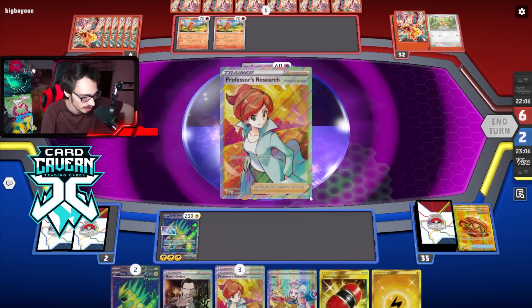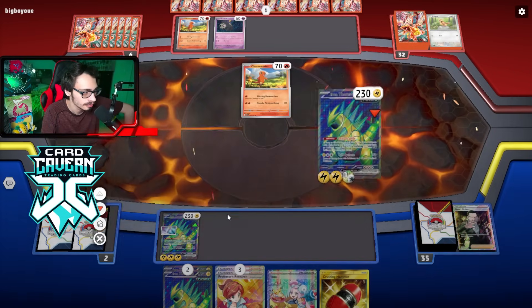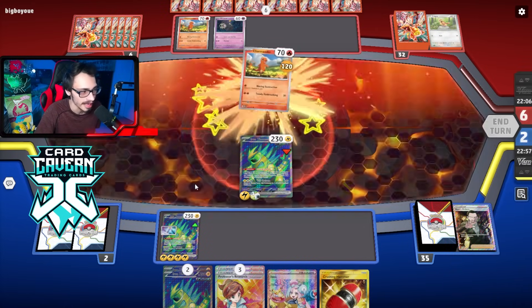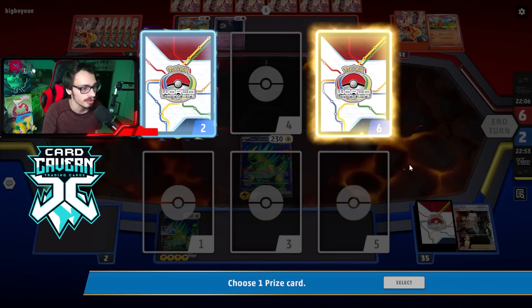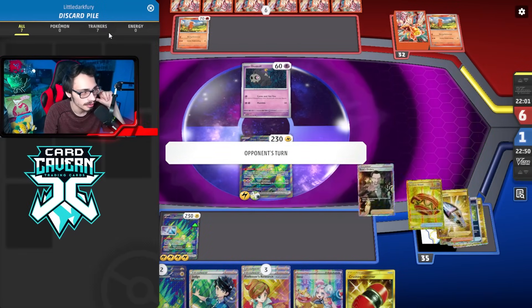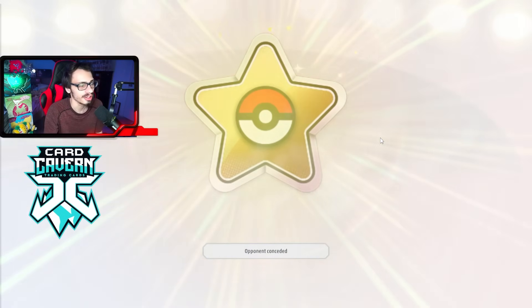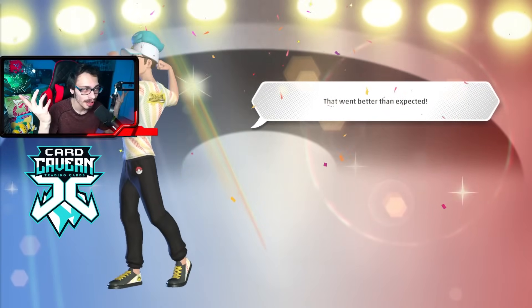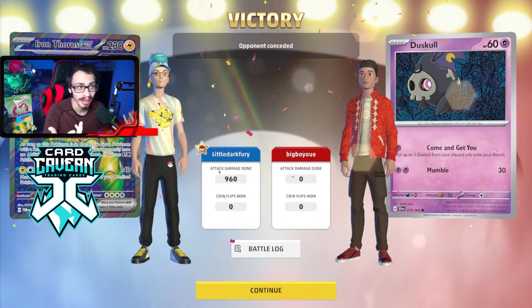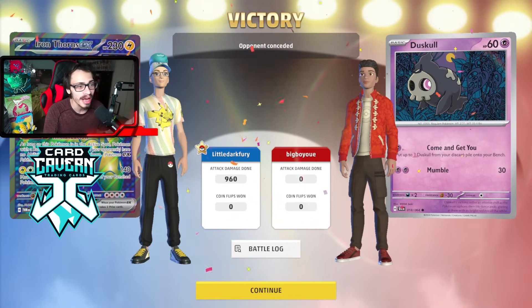This is kind of what Charizard might struggle against. I don't think they're playing Bibarel - if Charizard's not playing Bibarel, their entire deck revolves around abilities and if they can't play abilities they can't play the game. They just pass. We boss, attach, and knock out. They could Iono me to one but if they don't put a Pokemon in play that can survive a hit from Thorns, the game just ends. They concede - a pretty straightforward match.